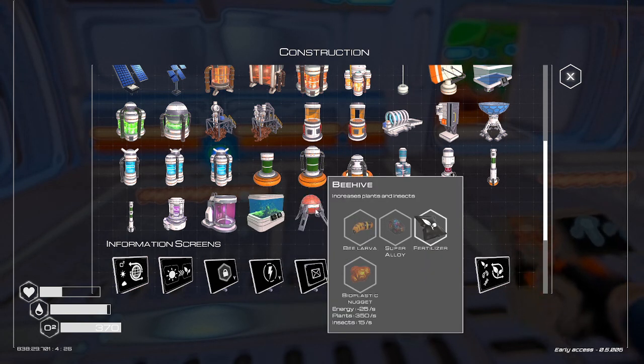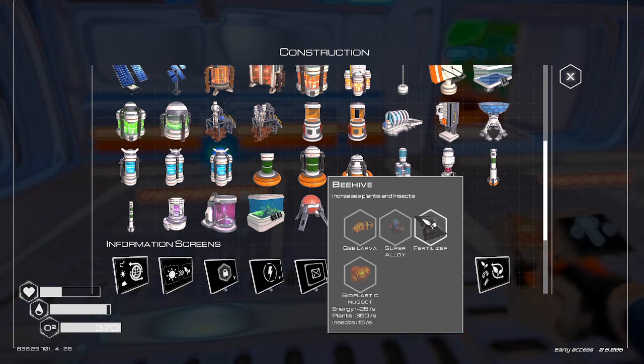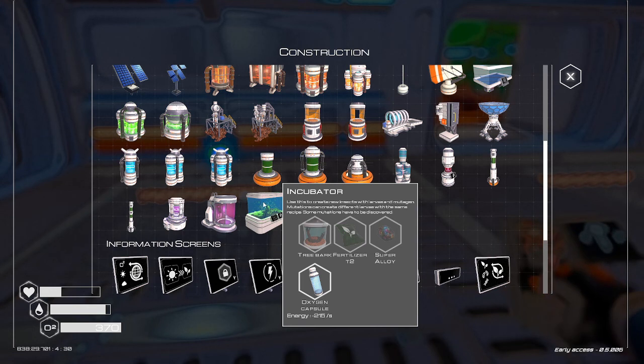We need another tier two fertilizer, so we need two more methane and other stuff. We need a bee larva. I don't know if we make that, research it, or find it. So we can't make that one yet anyway. Let's try to make this other one though.